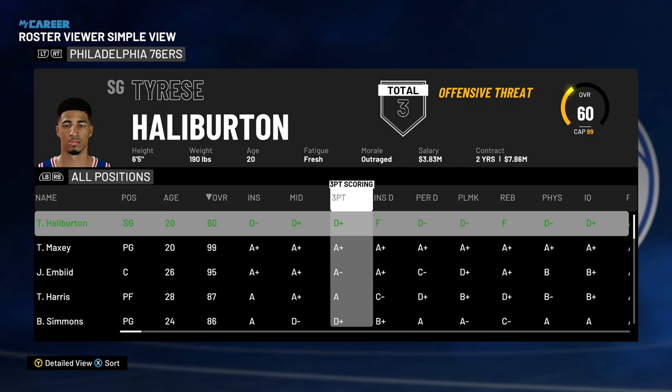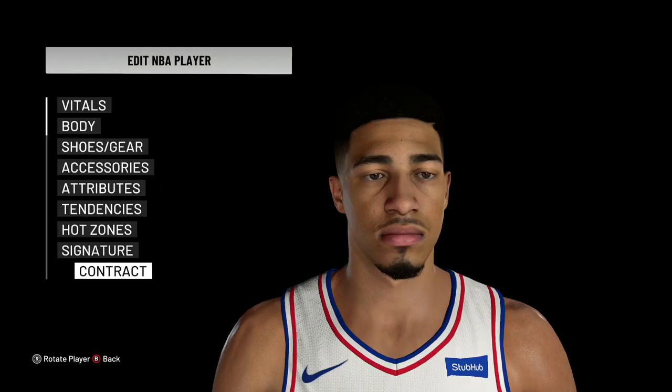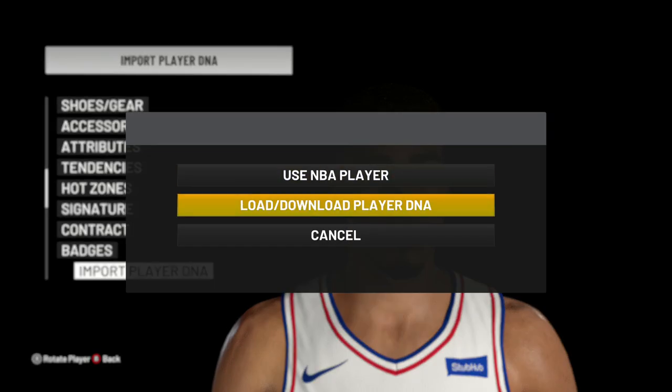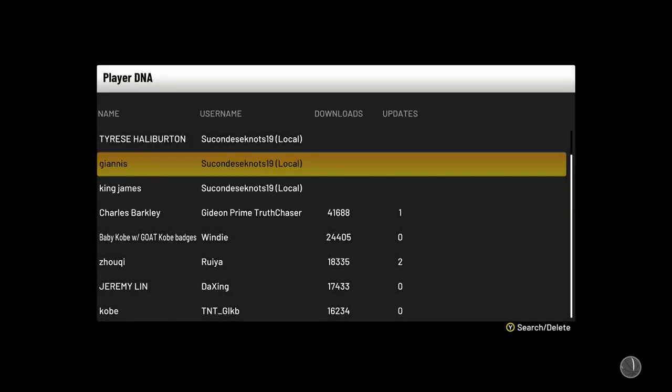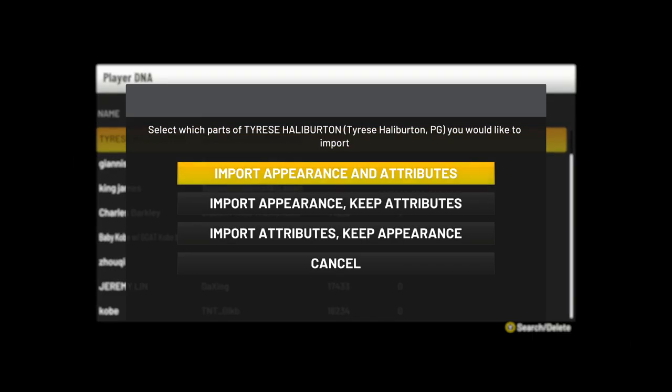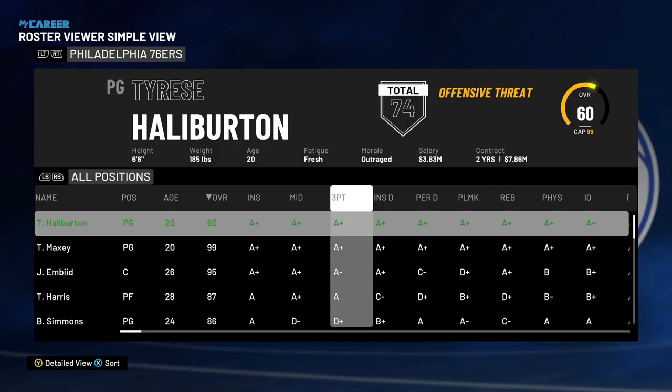Since we have the FLS Modifier turned on, go to your roster. You will see 60 overall with three badges already because I already did this in the first game. Go to Edit Player, all you got to do is go to Import Player DNA and use this Tyrese Halliburton — import appearance and attributes. Quickly, you are an offensive threat with 74 badges.